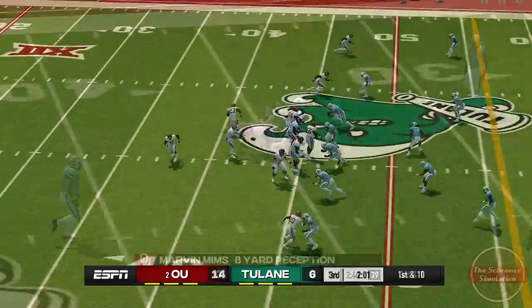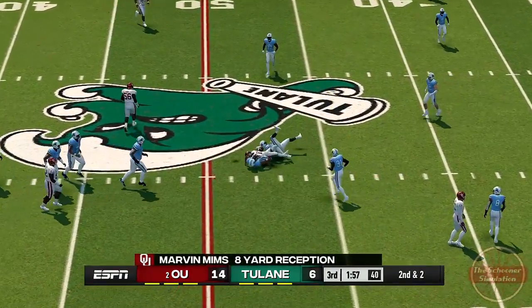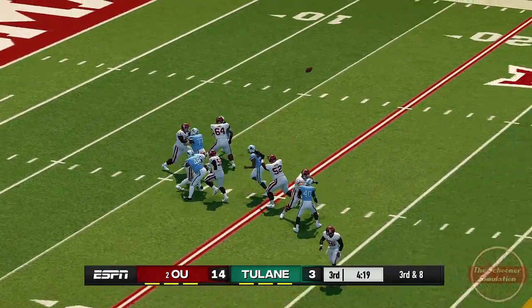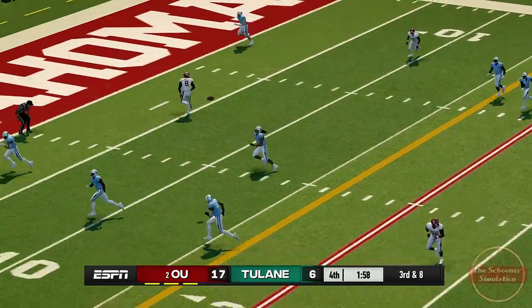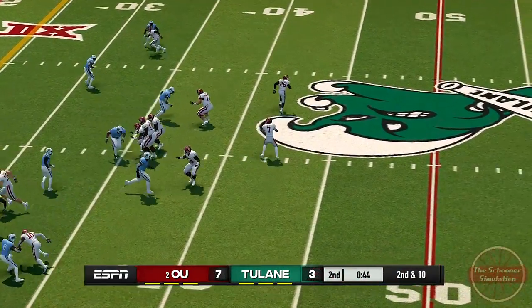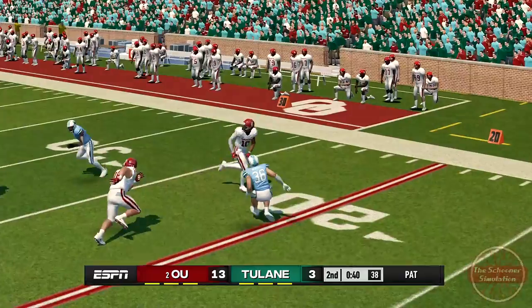While the pod predicted Marvin Mims to be a top weapon, he was held to only two receptions for 16 yards the whole game, although one pass that would have easily boosted those stats was underthrown and broken up by Jalen Monroe. Theo Weiss came out on top with a whopping seven receptions for 102 yards and two touchdowns, one of which went for 35 yards with a spectacular one-handed catch.